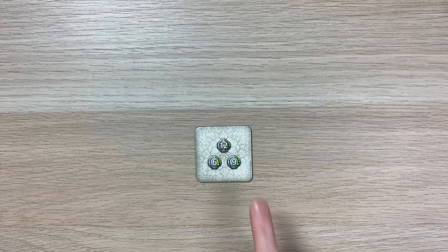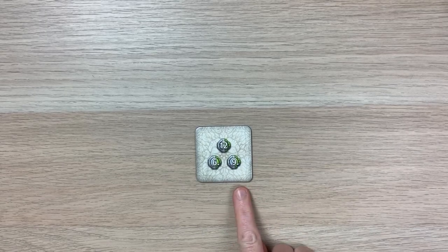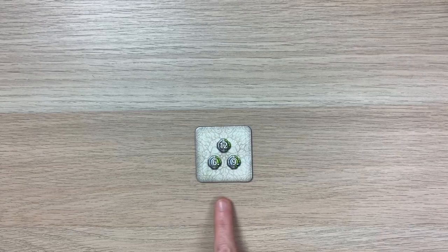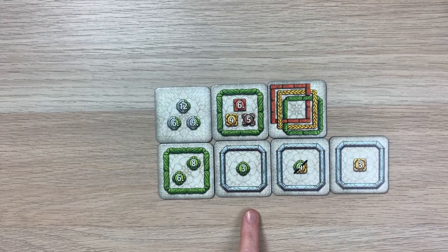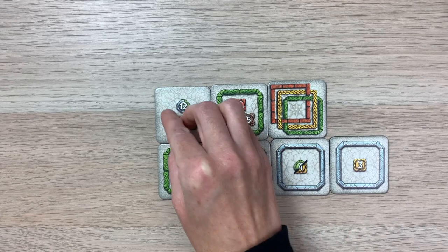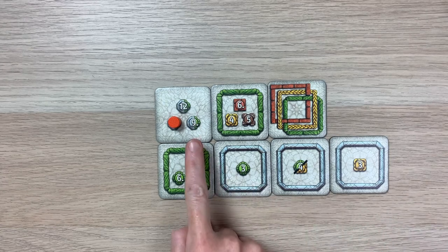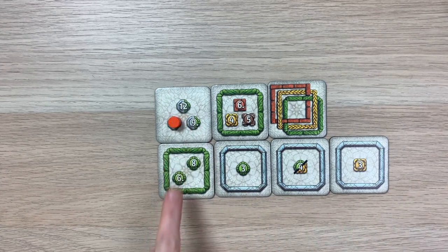Now let's look at this task type. This task requires a combination of the colors shown on the task. So for this example, I would need a combination of green and silver to complete any of these tasks. You can see in this example I have a combination of three green and three silver — that's going to allow me to put a score token on the sixth task. As I add more frames, I may be able to cover up the nine and twelve later.